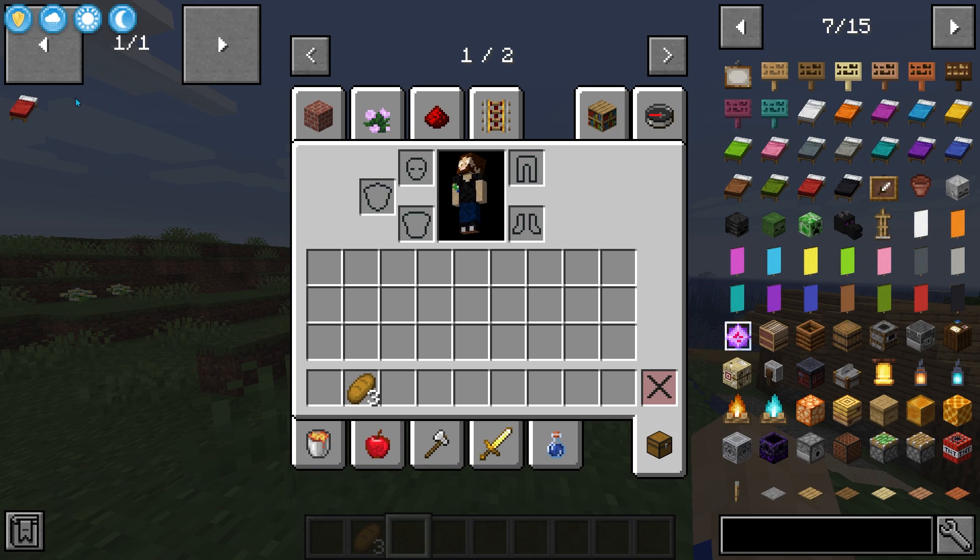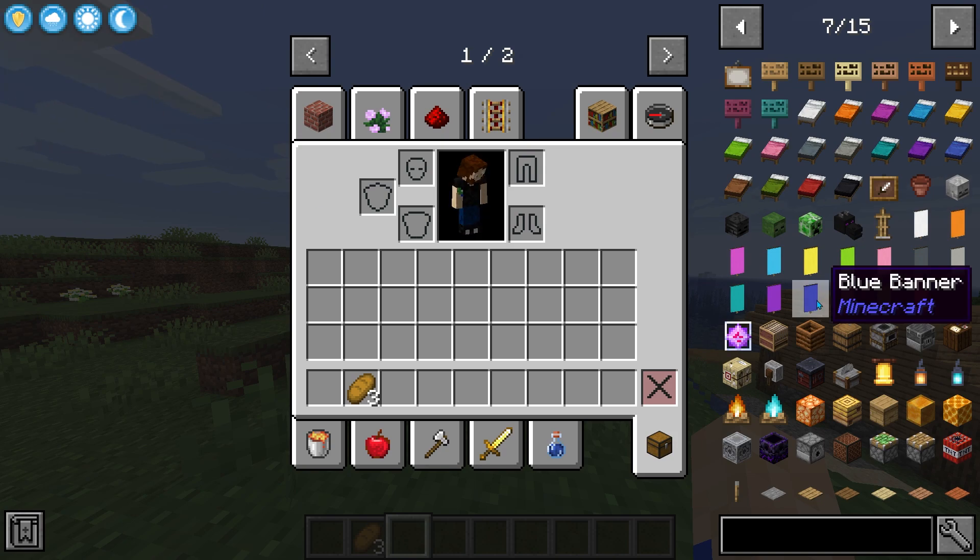Hovering over an item and pressing the bookmark key — which is A by default — will make it so that the item always shows on the panel on the left-hand side. As I mentioned, searching is easy enough, but there are a couple of things that we can do to make it just a bit easier.